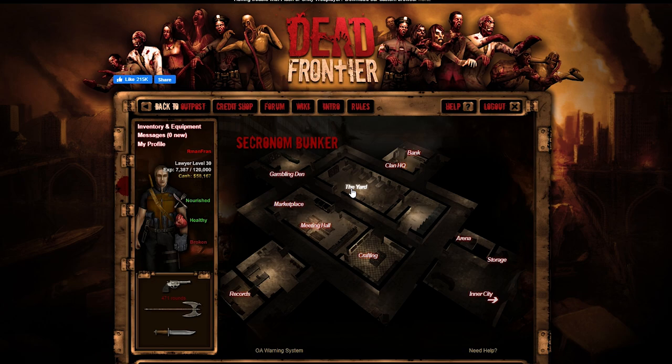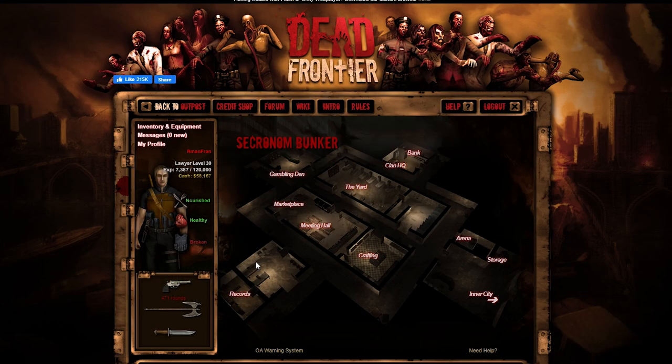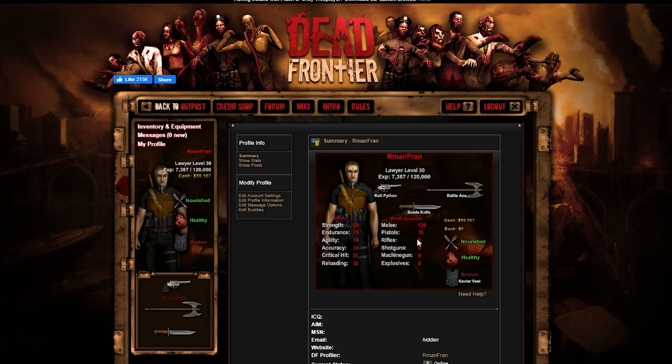How's it going everybody, my name is Hermano and welcome back to another hardcore series. We are finally in Sacronome Bunker - it was a crazy adventure but we finally got here. I got to level 30 and I have 120 melee. I took a break a few days ago. We finally made it to the white zone, well black zone I think it is.